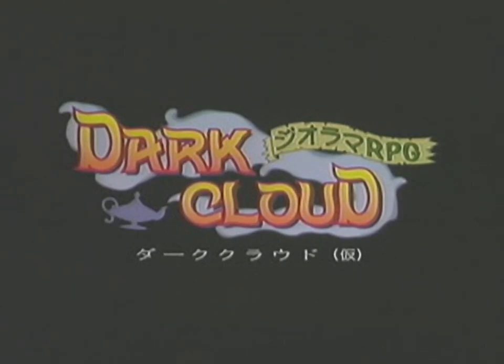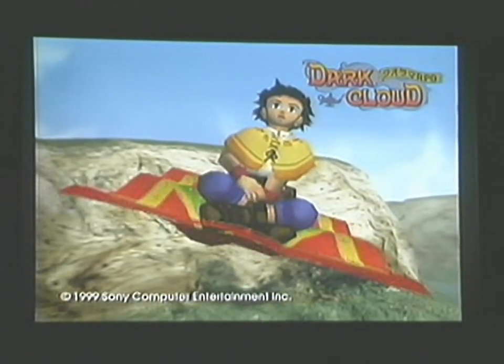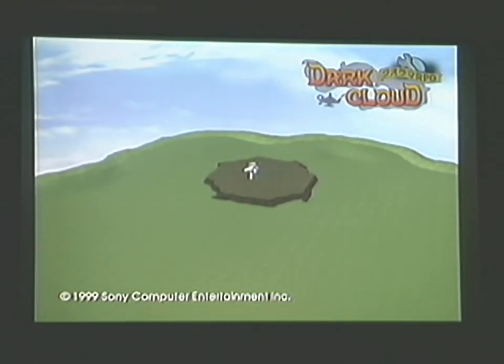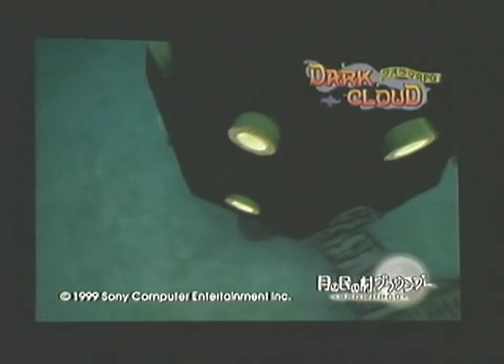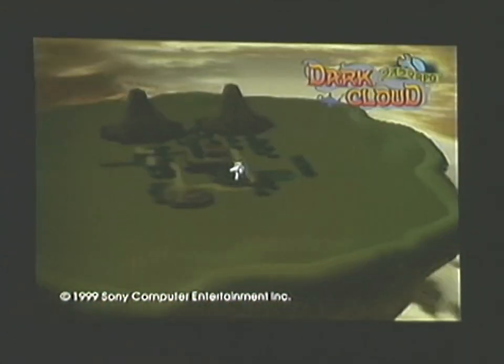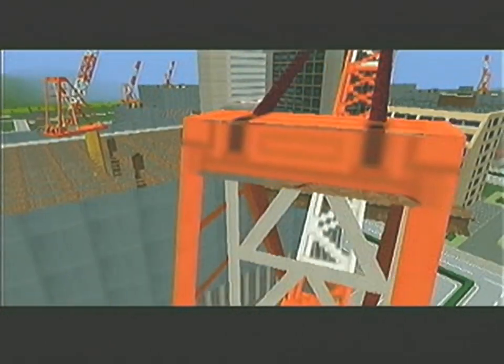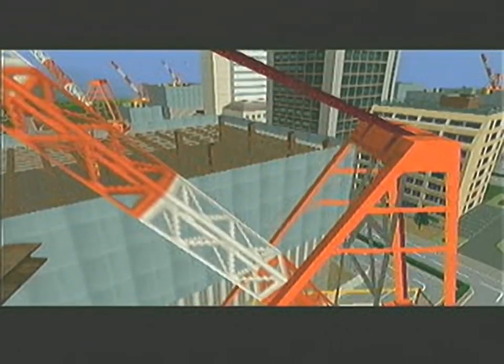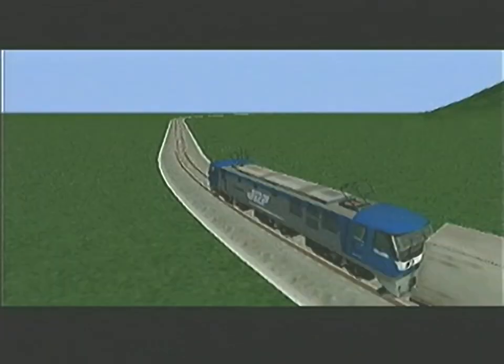In Dark Cloud, an RPG from Sony Computer Entertainment, hair and cloth can move subtly. The main character builds a village on the fly — all kinds of new gameplay are possible. In A-Train from Art Dink, you build cities and then manage their railroad systems. PlayStation 2 gives this sixth version of the game the fastest action ever, with more trains and full 3D for the first time.